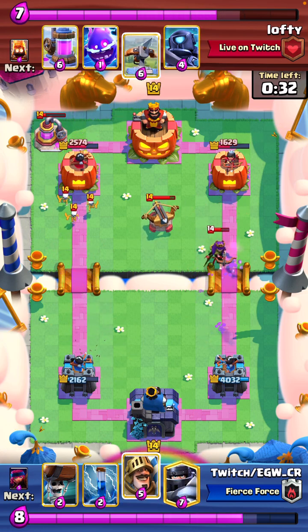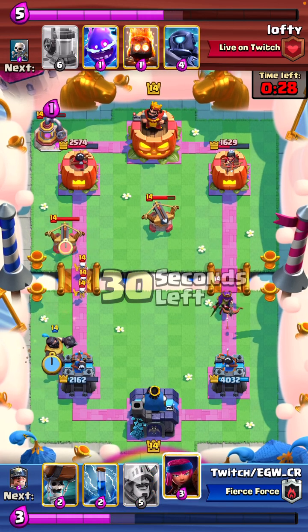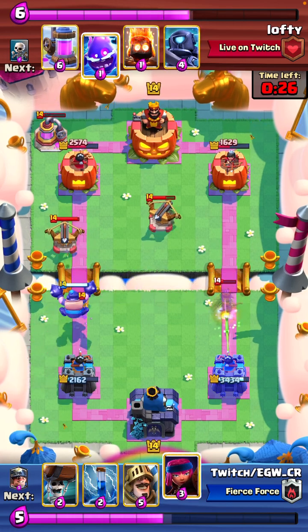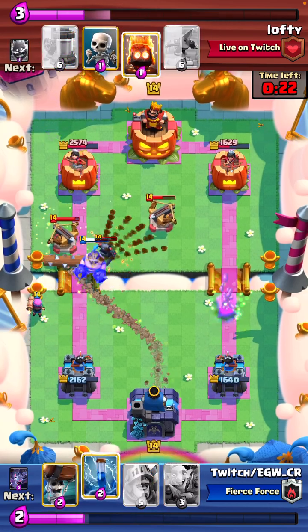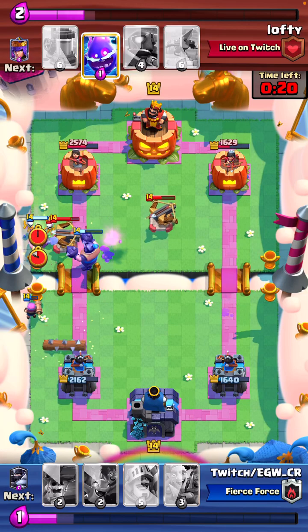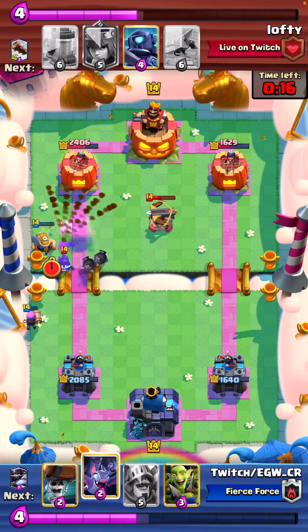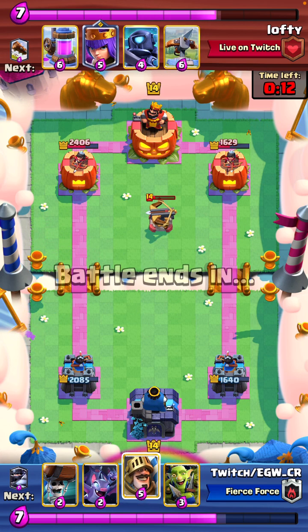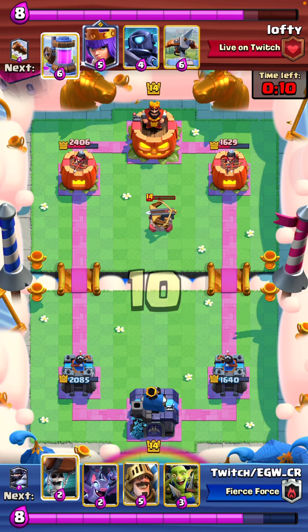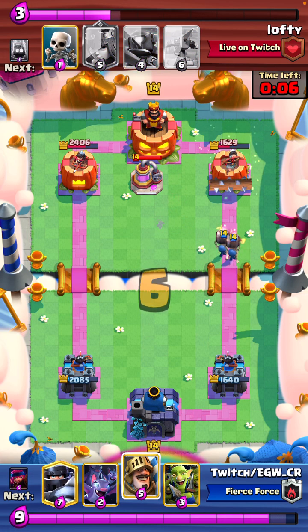Half dead queen. But we expect him to Expo, so we're pretty prepared with the MK low. We take the queen damage. The queen did a lot of damage, but he's gonna be about even damage after this offense on both sides. And so we go for just wallbreakers, also the log.